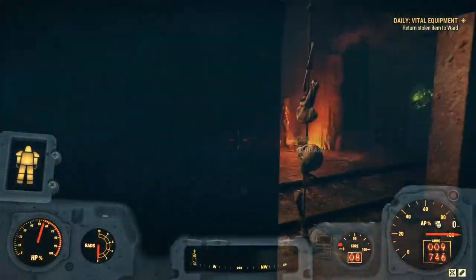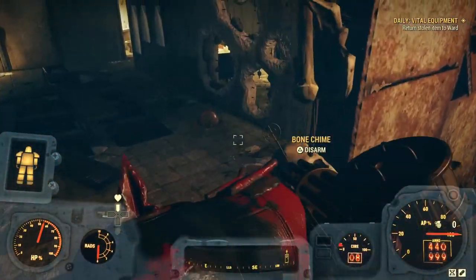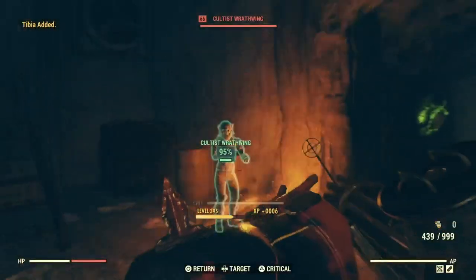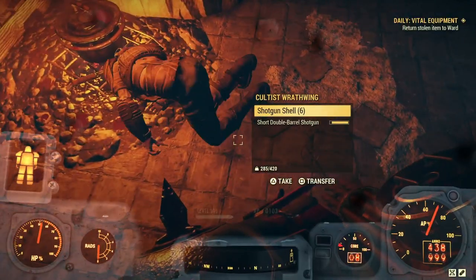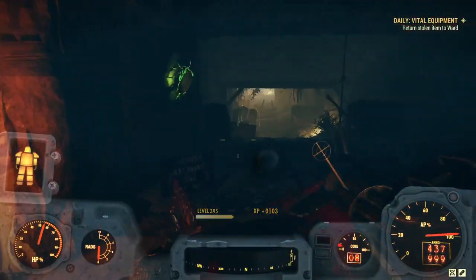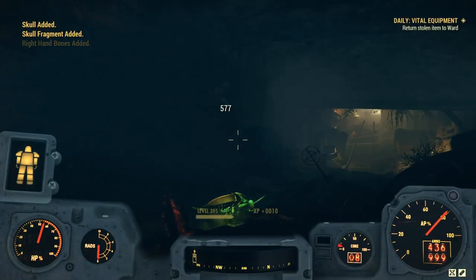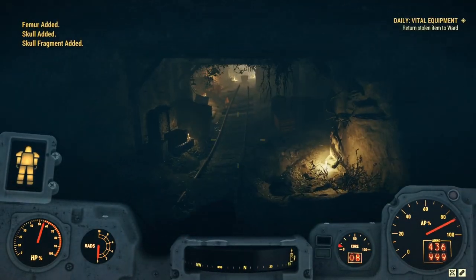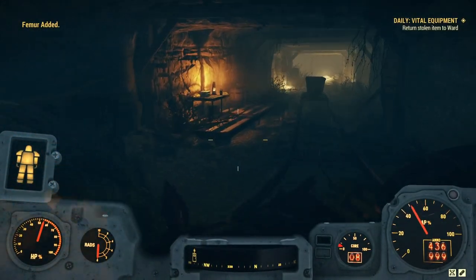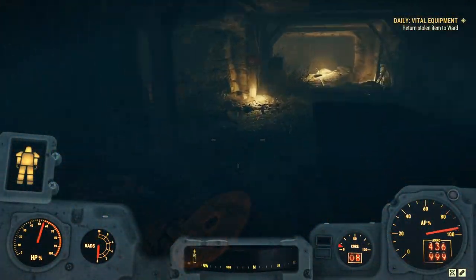Once you're in here you're going to have to fight some cultists, whatever they're called. They never used to be here when I first started playing; it was just mole miners or crickets or rad roaches, but you'll have to deal with them. They're not too bad, pretty much manageable — maybe 10 of them total. I sped up the video a couple times here, but I do show most of the spots where to get the lead ore.